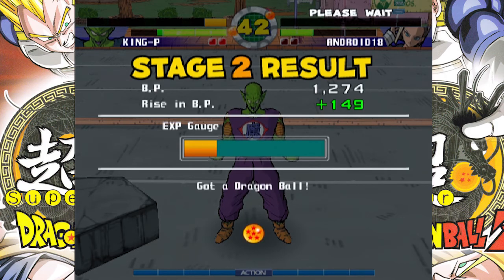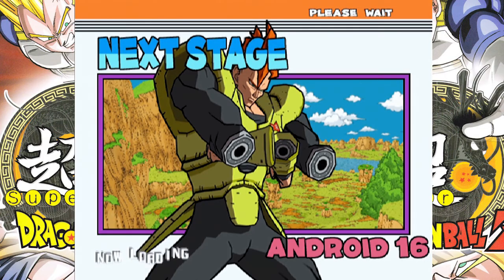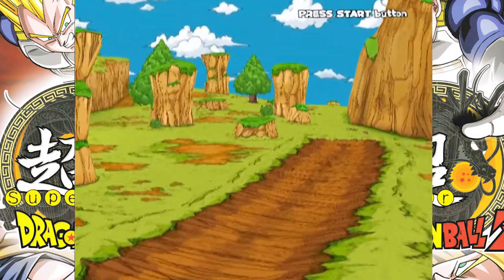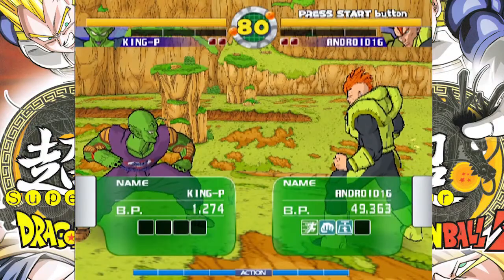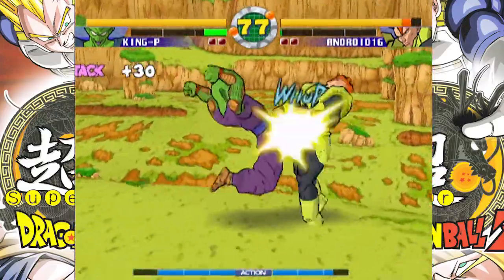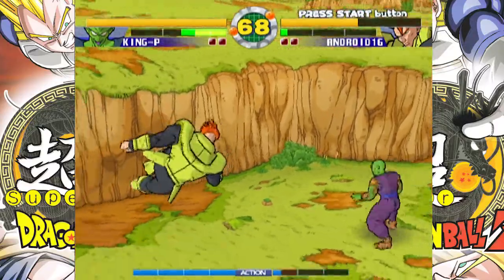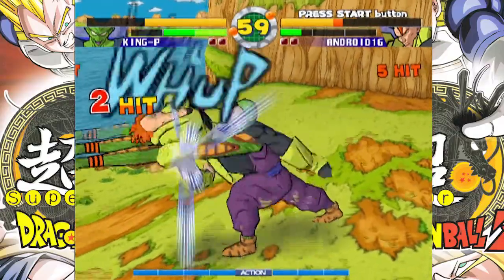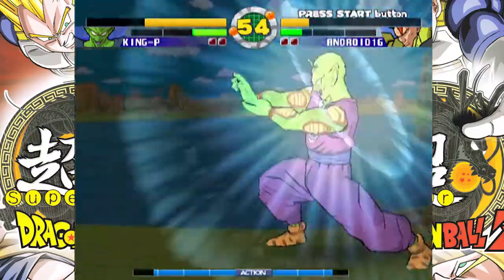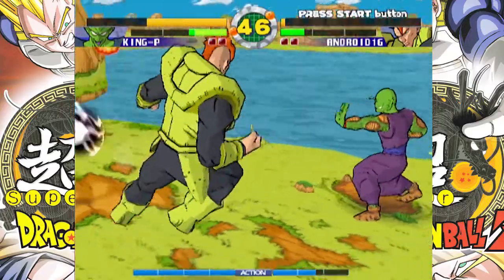I do wonder what other moves he has when you level him up. Let's continue on — Android 16. This is going to be pretty interesting since he's more of a powerhouse character. I do like the size difference between the characters as well. I do like that King Piccolo shoots out two orbs instead of one, and I really love the Destructive Wave on King Piccolo — that's pretty good.